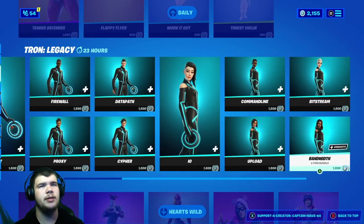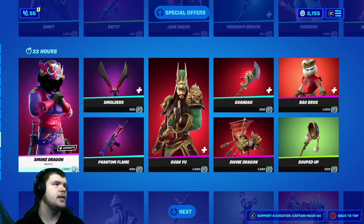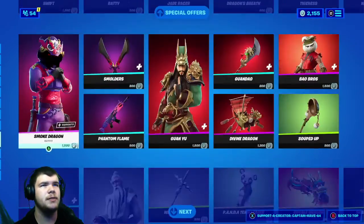All the Tron stuff is still here, all the Hearts Wild stuff is still here — more of the Hearts Wild stuff, Hearts Wild as well. Special Offers, which is all the Lunar New Year stuff. The Lola's Locker, and of course the Fortnite Crew stuff is still here.